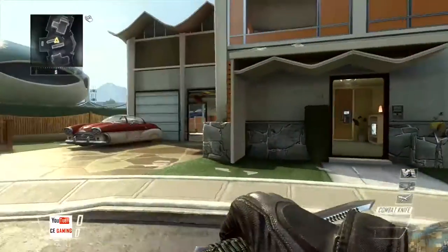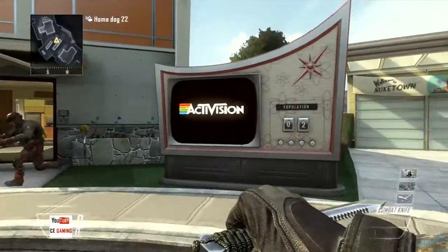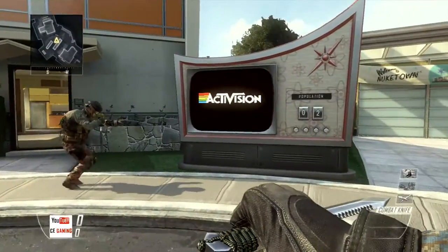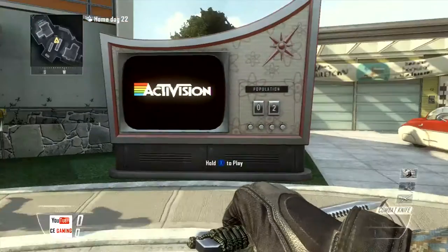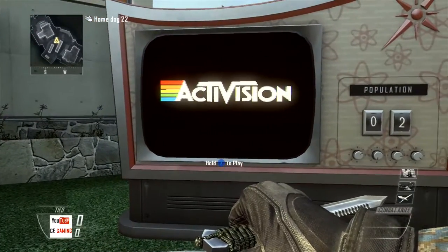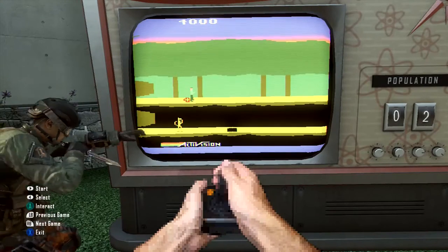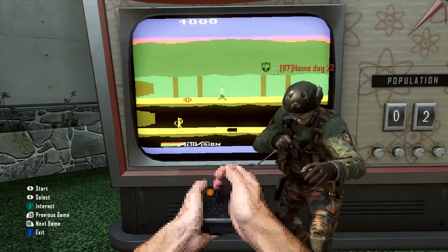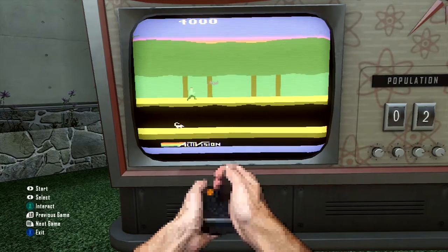Alright guys, so here you'll see now in the middle where it says Activision. As you go up to it, it's going to say 'come on, you'll be my volunteer.' You go up and hold X and you get to play. If your start button doesn't work, you can't play. Now you can go through and play some little mini-games.